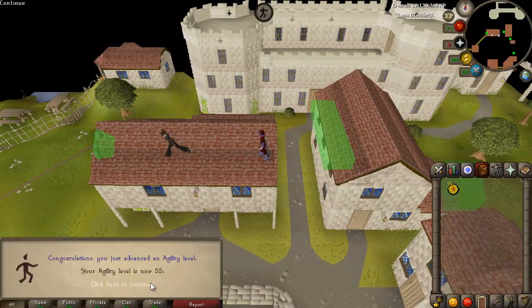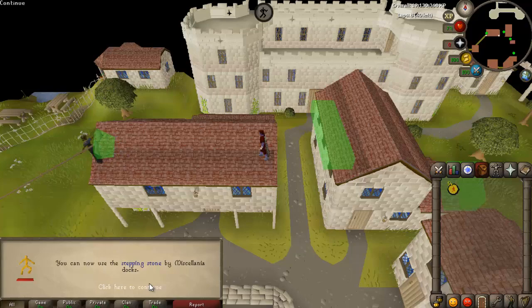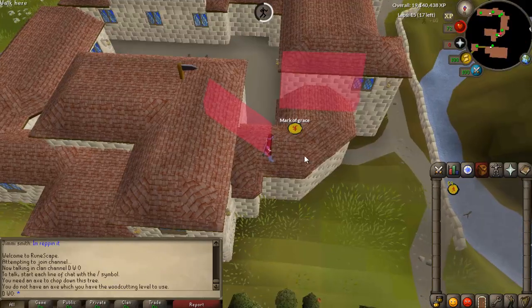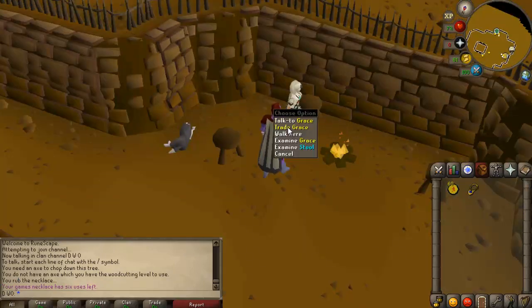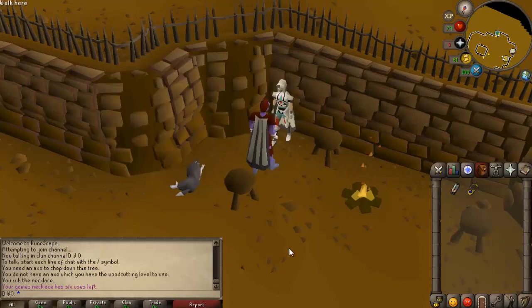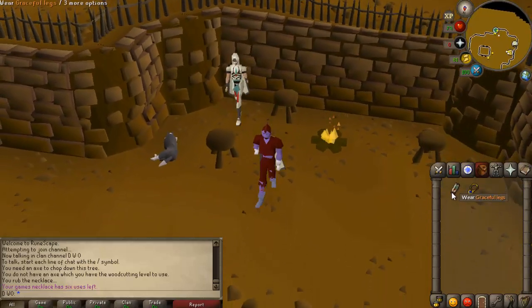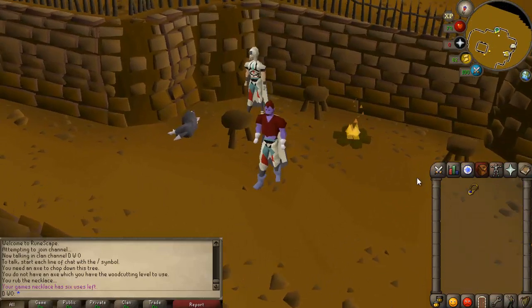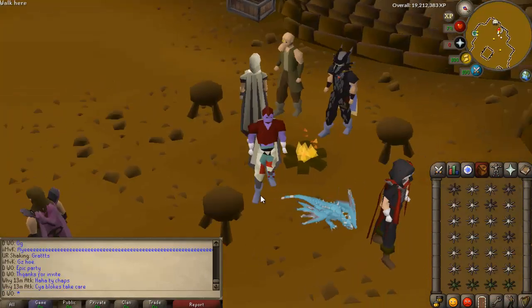Levels flying in — 72, 73, 74, 75. Also doing a little bit of agility — just hit 55. Noticed I'm quite close to 60 marks of grace so I thought might as well get that for the graceful legs. And there's number 60 — 60 marks of grace. We can grab the legs now. Little bit plebish, I do need to finish the set sometime, but we've got the gloves and cape in the bank. Long way to go till it's full.